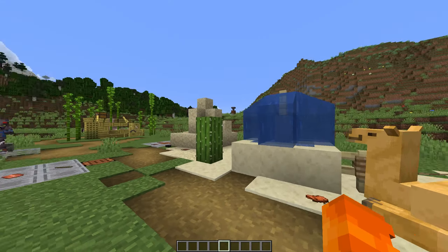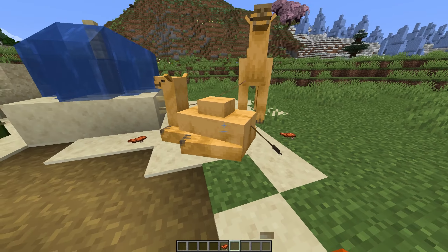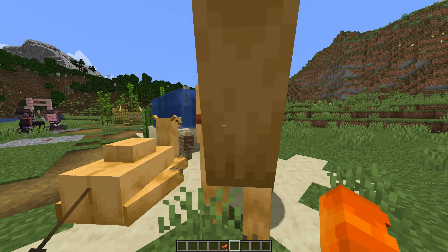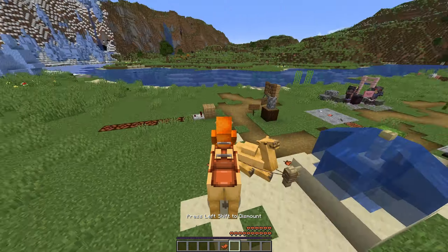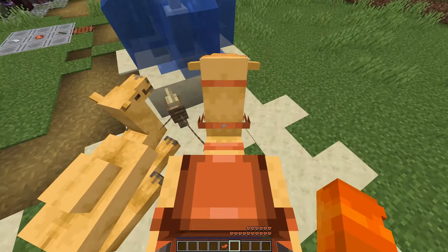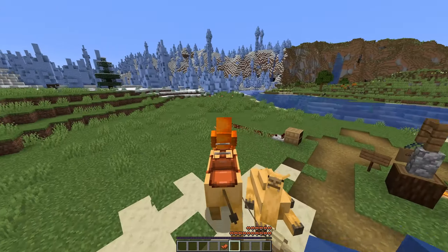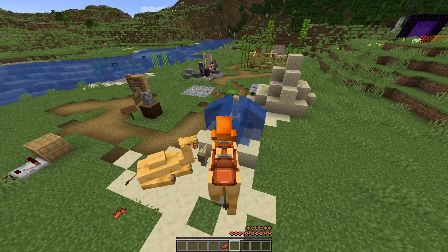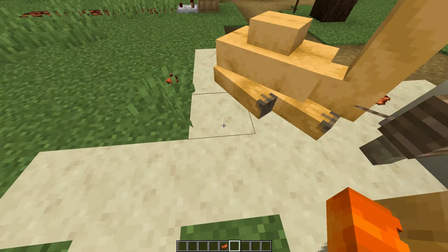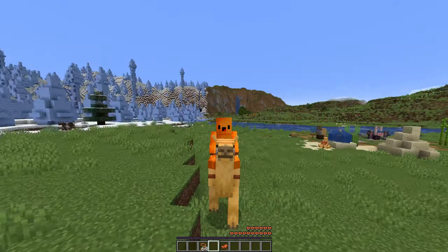Moving on, we have camels — the only new mob added to 1.20. Like the horse you can ride it, but two people can actually ride it at once. The front person controls the camel and the back person is just a passenger. You can see those little floppy ears flapping about in the wind.